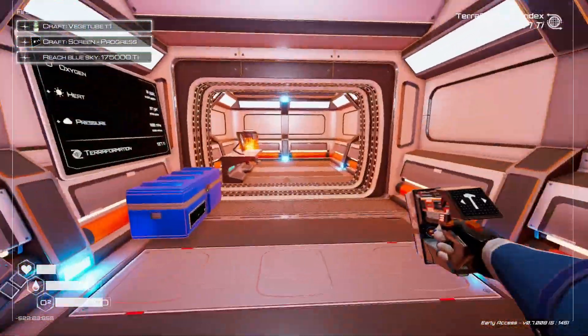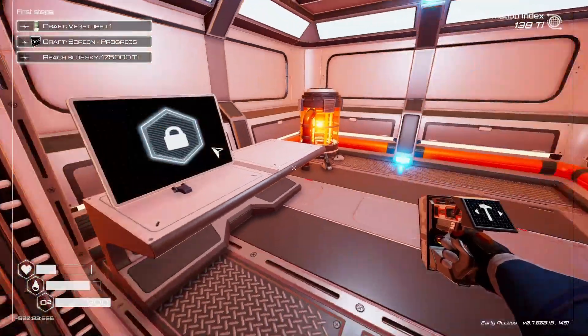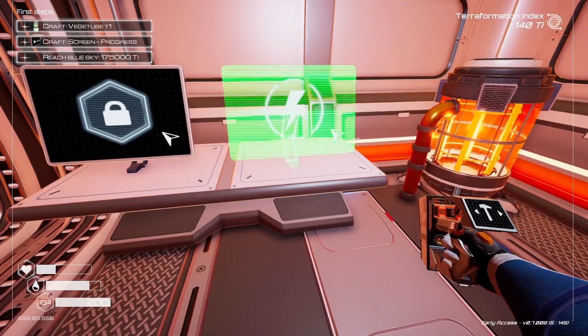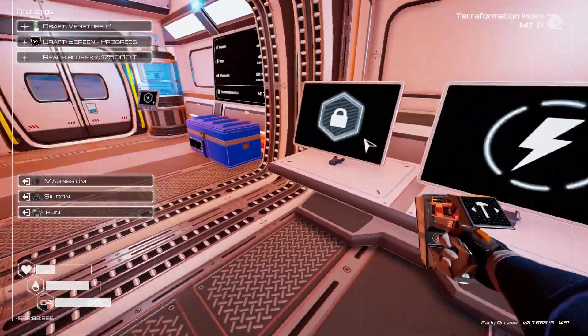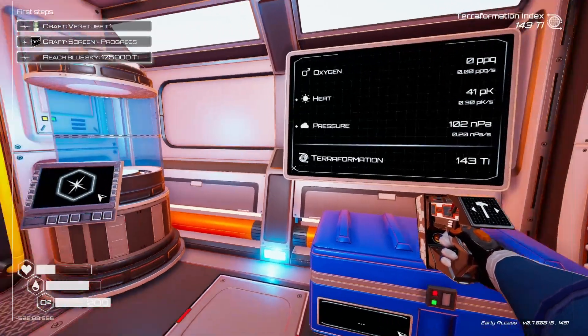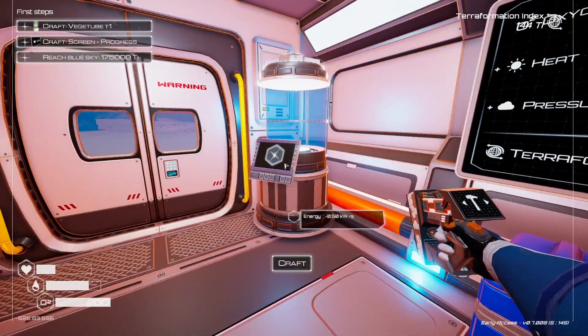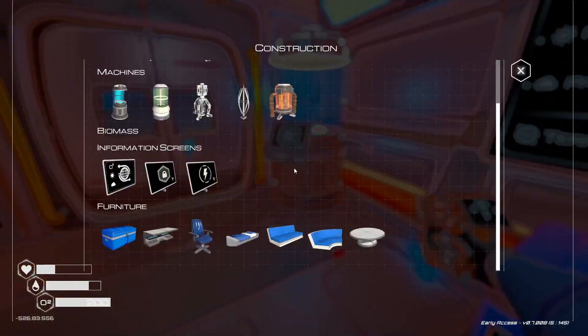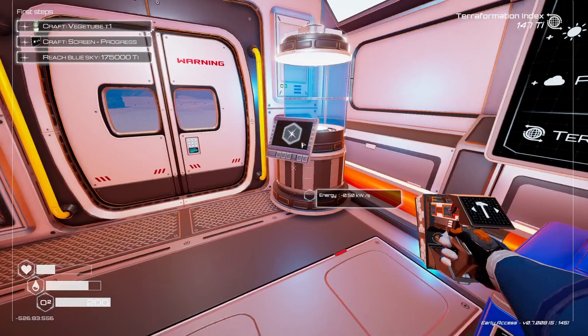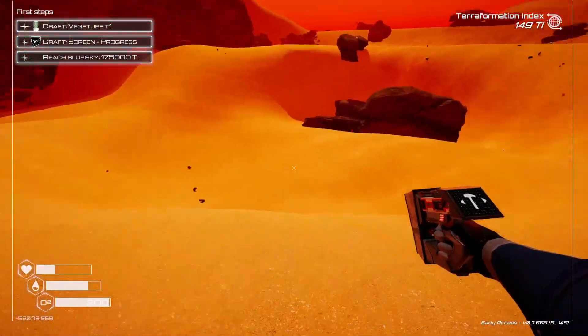We're quite a ways from the fish stage. Let's see where we're at now. We need to craft a veggie station — need some ice, iron, and magnesium.